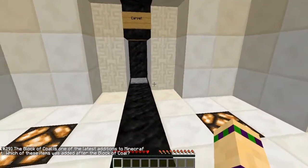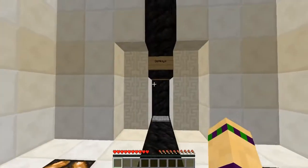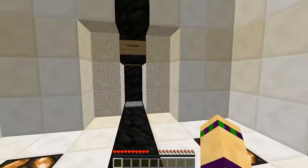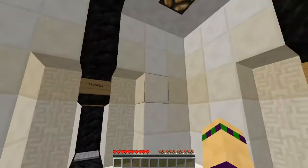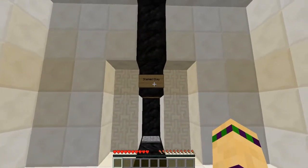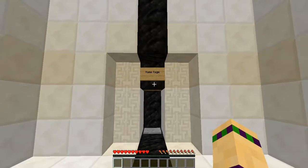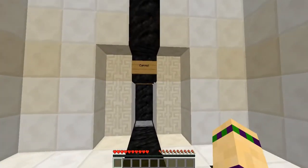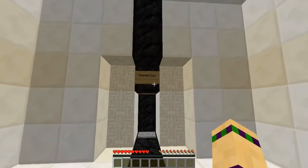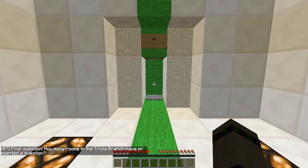The block of coal is one of the latest additions to Minecraft. Which of these items was added after coal? Well, carpet - I'd... Carpet is only very new. Donkeys have been around a little bit longer than carpet. Name tags have been around as long as I... Stained clay. I'm going to go stained clay because I reckon it was added after the rest of these. Yay for me.